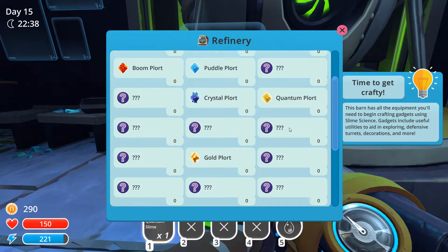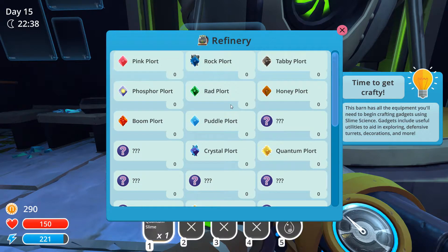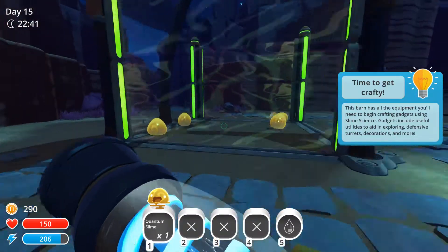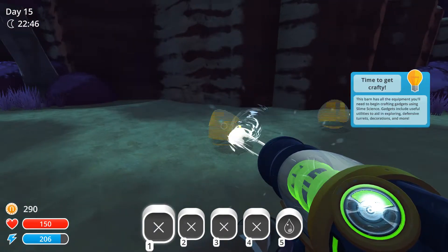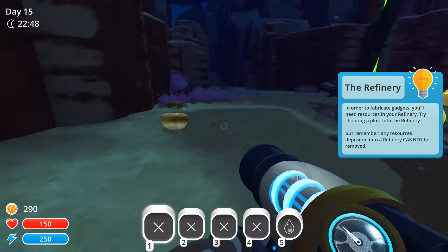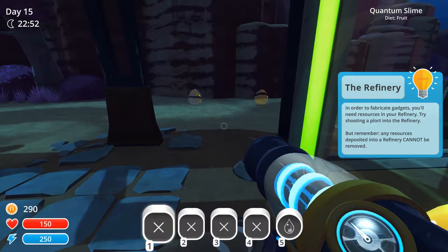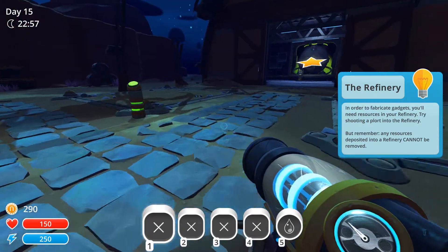Refinery — maybe that's how you unlock the other things. So we've got to start throwing plorts in here. Quantum slime — I thought I threw you. Almost dead. Is that how they get out? Are they going to teleport? That's something. So that's enough for this episode.